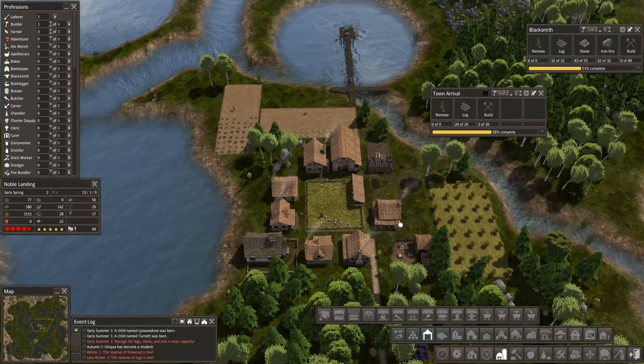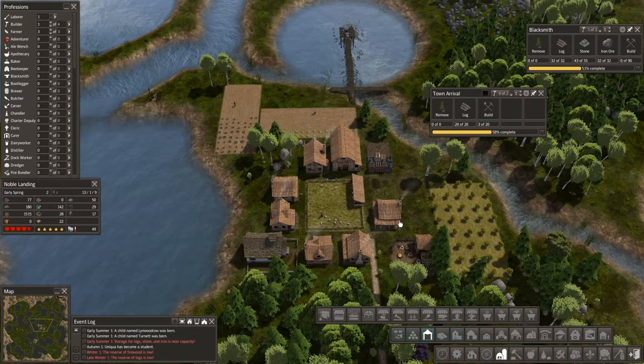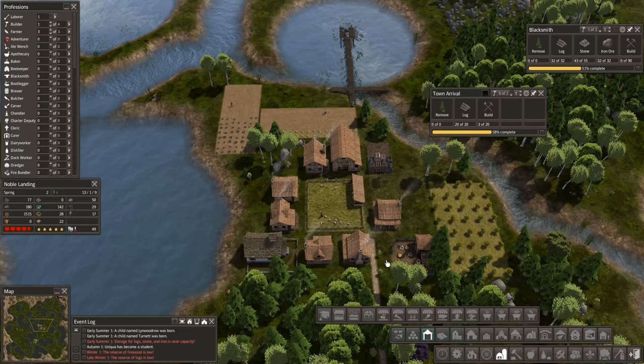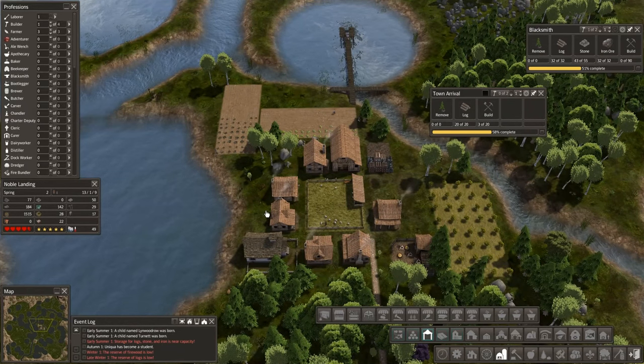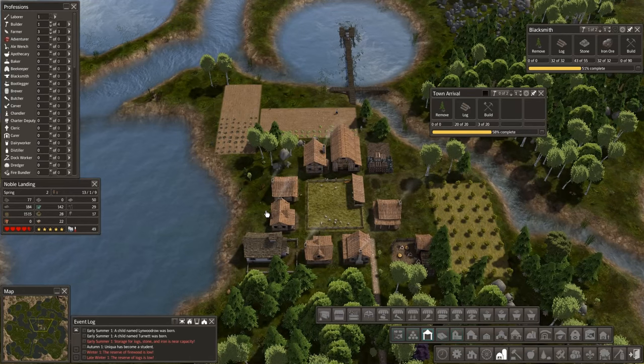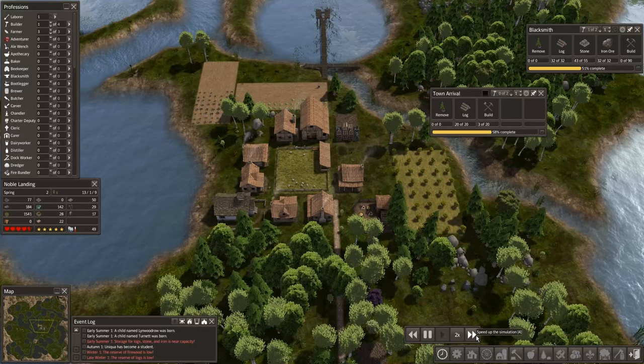Let me look at my notes and see if I'm done talking for a while. If I am, I'll start kicking the game speed up. I think we've got pretty much the groundwork laid for why this is no longer going to be Colonial Charter 1.61. Let's kick the speed up and start throwing some buildings in.